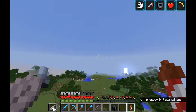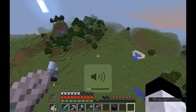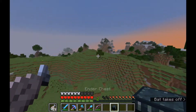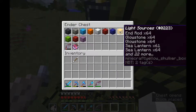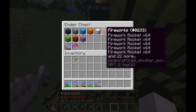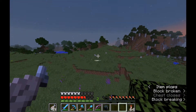Hello YouTube, EasyGoingMC back with another episode of EasyGoing Survival. In this episode we're going to be working on some housekeeping tasks. In the last episode we built that fantastic auto brewer that I recently designed, and we also built that bridge which I've slightly modified — I'll show you that later. Right now I'm just getting some more fireworks.